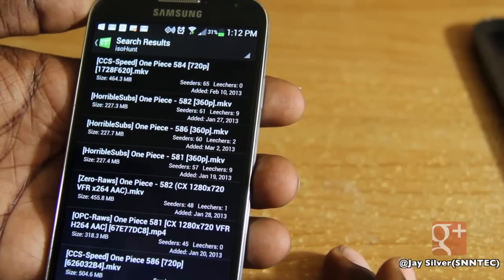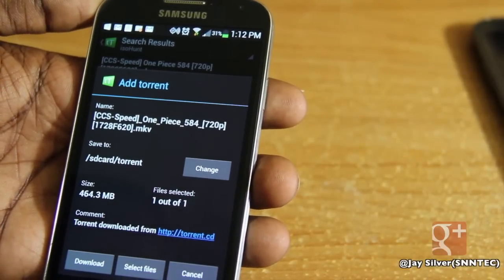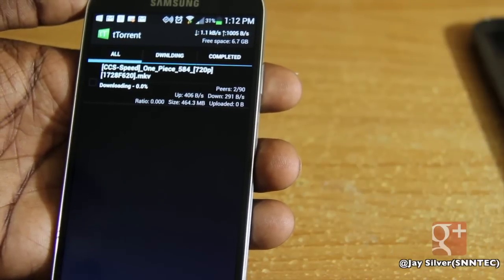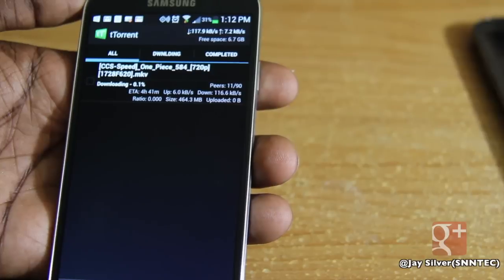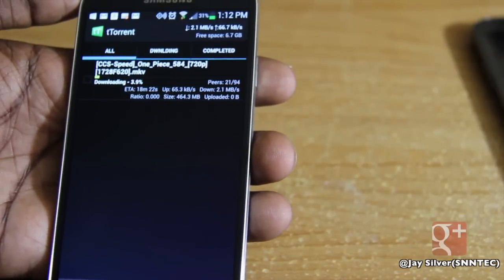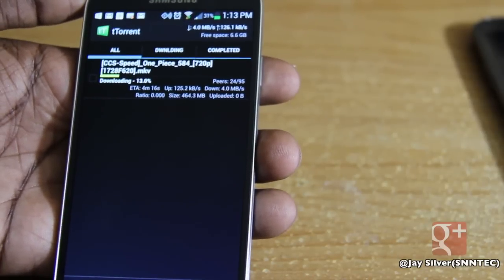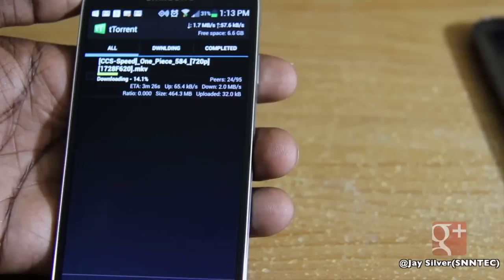It also shows the number of seeders and leechers, just like any other torrent program. Let's select the first search result. I hit 'downloading torrent' and it saves to whatever location you direct it to — for example, SD card slash torrent folder, which you can change. Hit download and let the file download. You can minimize your phone and go about your business while it downloads in the background. I wouldn't really recommend doing this out in the street since it taxes your signal, but it's a convenience compared to using your computer. I feel this interface is much neater and more organized than A Downloader. A Downloader is free if you prefer that, but I just prefer Torrent Pro.